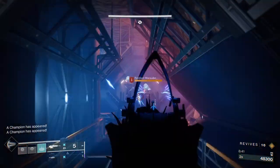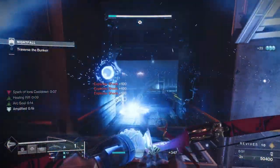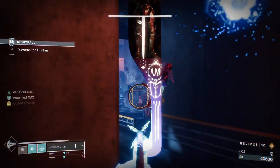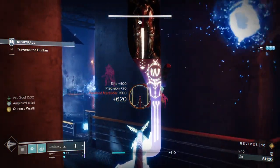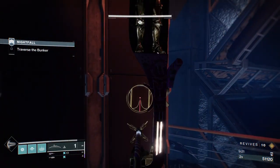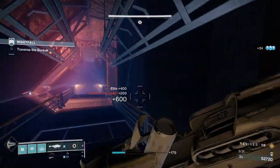Once we've cleared everything, we've got to open that vent, and then we get this bunch of adds. Along with those marauders, we've got a bunch of exploders and some yellow bar sniper shanks. We've also got two overloads — both flavors, Arc and Solar. We're using our wall hacks on our bow to see where the last marauder was.